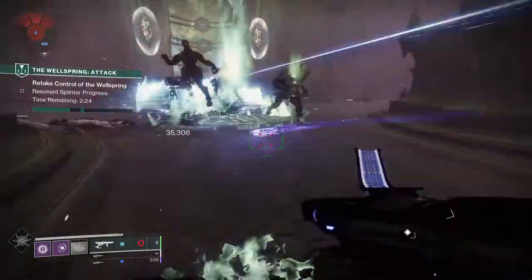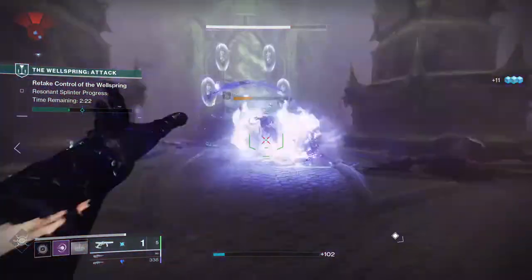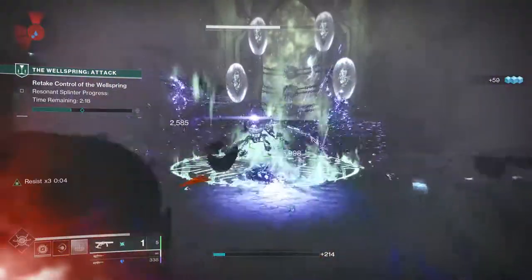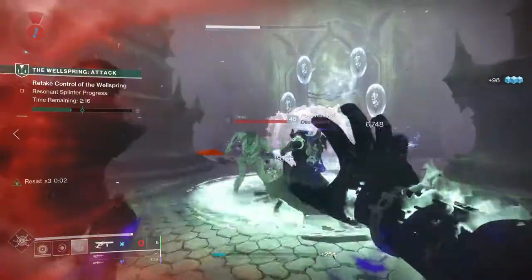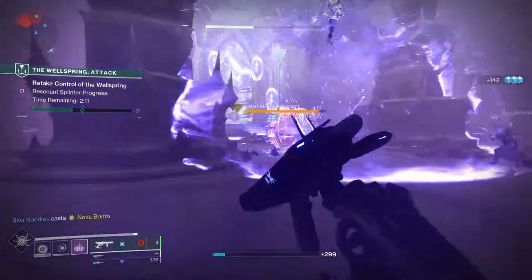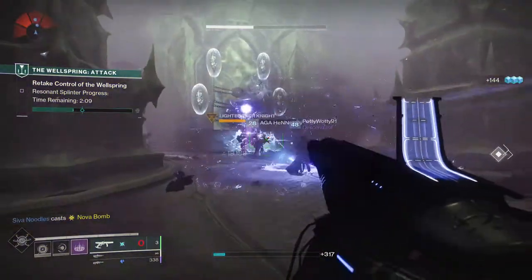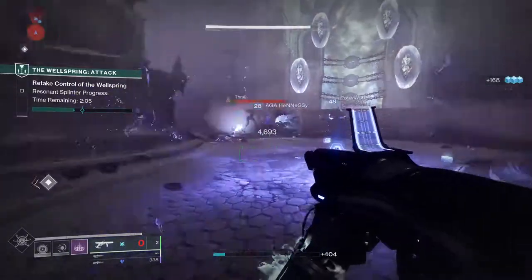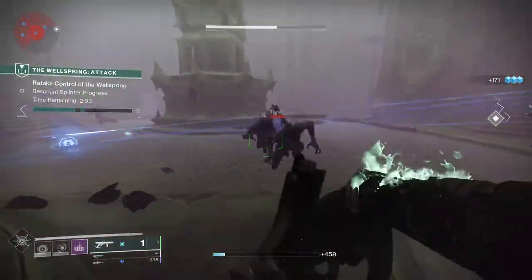Dead Messenger is the new seasonal exotic weapon to arrive in Destiny 2 alongside the Season of the Risen. This is a really unique grenade launcher that allows you to change up the element at the flip of a switch, making it useful when you have to take out different enemy shields. Today I'm going to run through all the quest steps for how to get the Dead Messenger so you can get your hands on this new exotic grenade launcher as soon as possible.